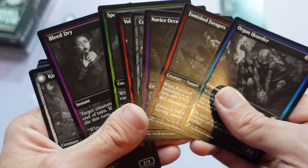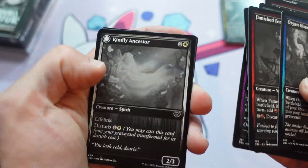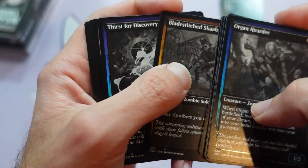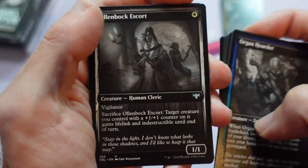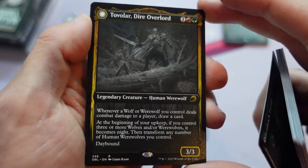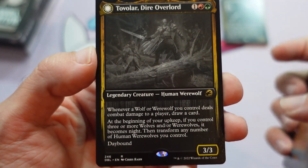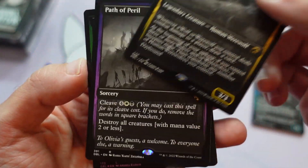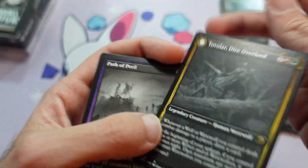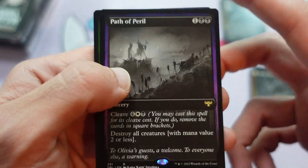When you hold the bunch in your hand, you can still identify what color they are based on the sides, which is nice. So the deal with Odrick — I've gotten a lot of questions. Hey, Tovalar! Now here's a card people were very excited about to command their wolf or werewolf commander decks. Other Tovalar on the flip side. I've actually been meaning to build a werewolf commander deck, so that's actually perfect — Path of Peril. And then a foil Bounding Wolf right here.